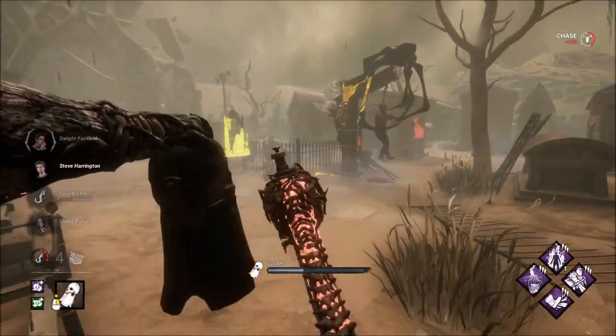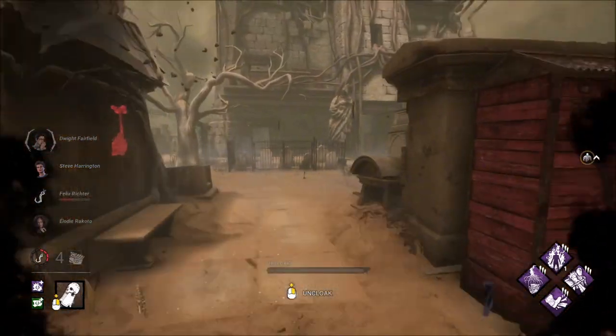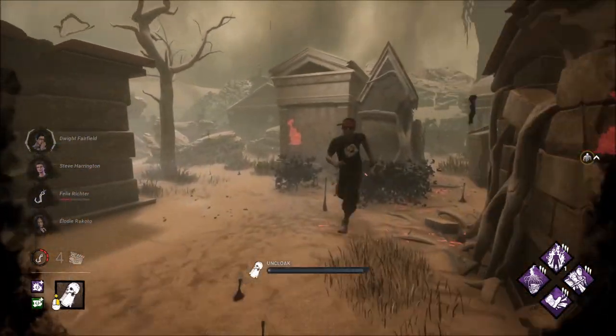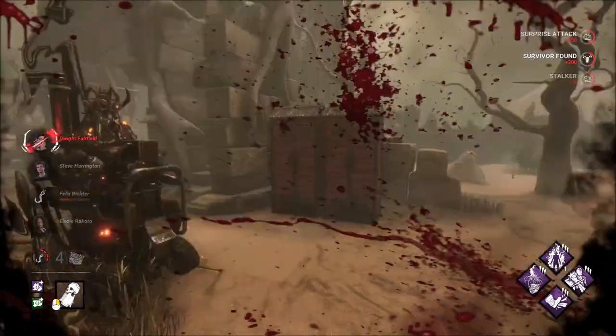We're not going to chase deep that way, there's no point. Scratch marks are here — that could be LED. Dwight or somebody's coming to get this on the hook right here. Yep, Dwight. That pallet's gone. Does he go for the trade? No, he does not.